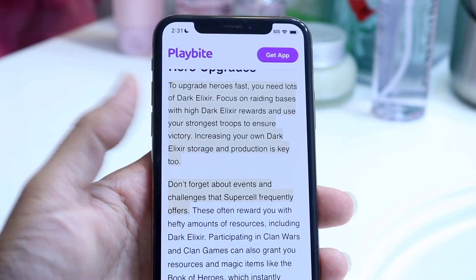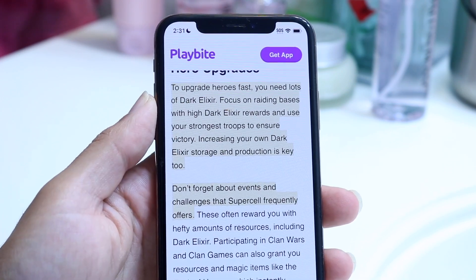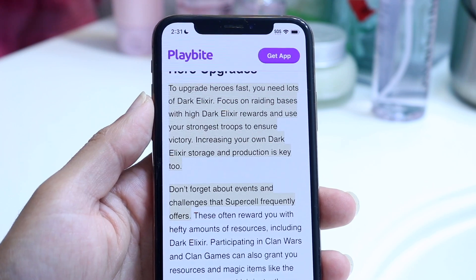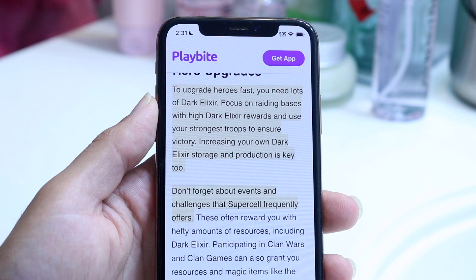There are also random events and challenges that happen all over the place. You can always check those events out and keep raiding them and doing whatever you want to do there. That's kind of the big way of going through and increasing your Dark Elixir count for the most part.